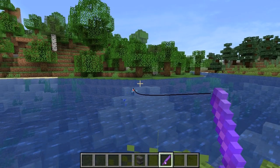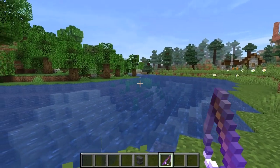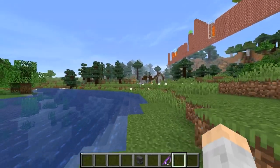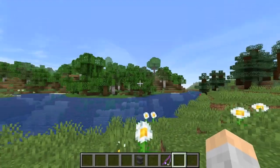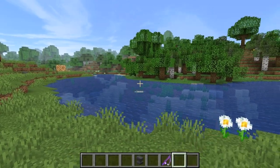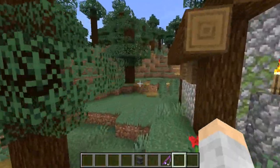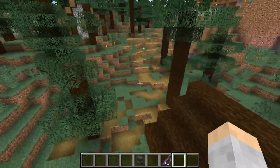You have a better chance of getting it that way. I'm just showing you how it's done, not doing it now. So I'm going to go show you the third method. When you first start out, looting can be a good method if you can find the places, but otherwise I typically get my saddles from fishing until I can upgrade a villager to sell saddles.